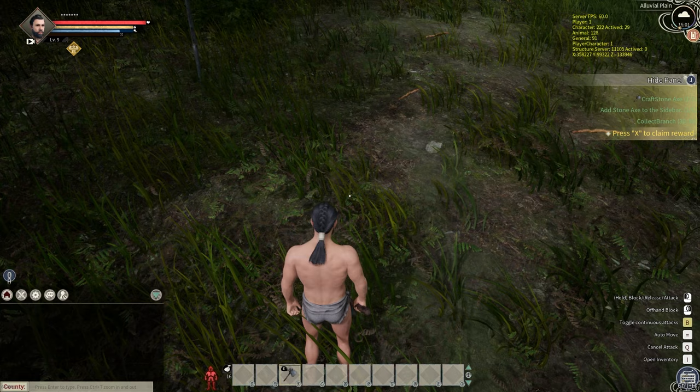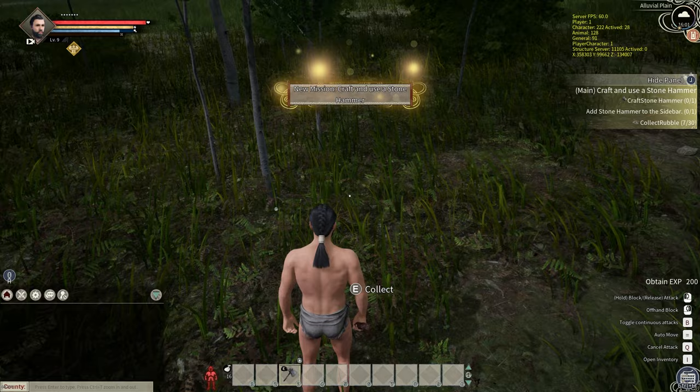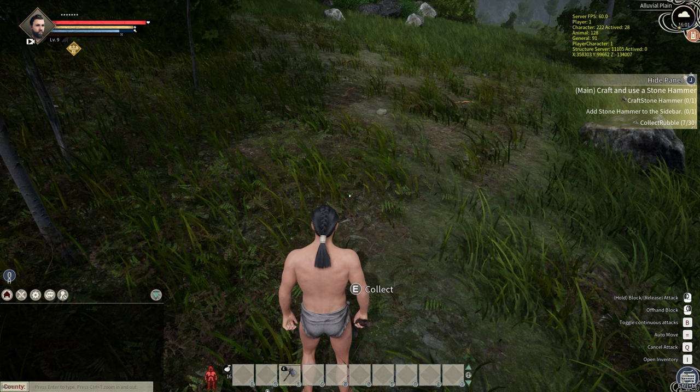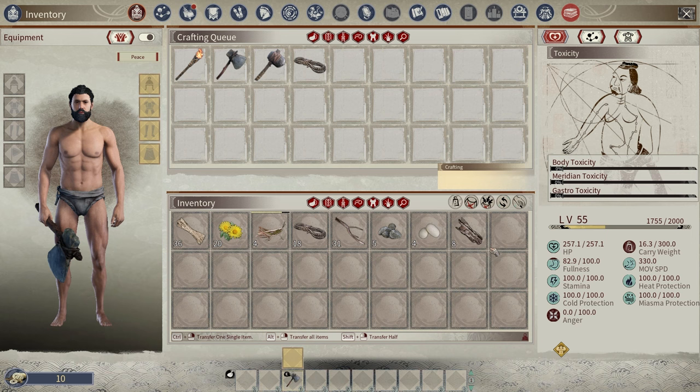I got some bark from that tree. I don't see logs — I'm not sure you get logs, but I got the sticks. Let's claim the reward. Now let's make a stone hammer. I don't think my world stays up when I'm not on, so I want to have a place to stay before I log off today. The hammer is actually for mining, not building — I don't know if it changes to a pickaxe later. I played this game about a year and a half ago, and then again about a month ago.